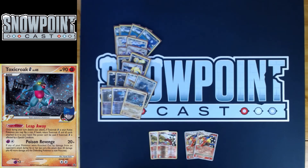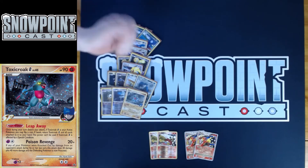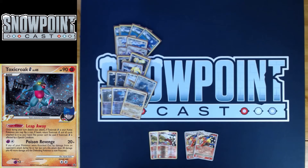Toxicroak G is the first tech. Toxicroak G is a fighting type with 90 HP, 2 retreat, and a weakness to Psychic. The power is Leap Away — once during your turn before you attack, if Toxicroak G is your active Pokemon, you flip a coin and if heads you can return Toxicroak G and all cards attached to your hand. Poison Revenge for a Psychic and a Colorless does 20, and if any of your Pokemon were knocked out by damage from your opponent's last turn, it does 60 instead and the defending Pokemon is now Poisoned. This is a Luxray counter — if you expect a lot of Luxray, I wouldn't recommend cutting this. The downside is it forces you to play a Psychic energy, so if you cut it, you get a little more consistent on energy.